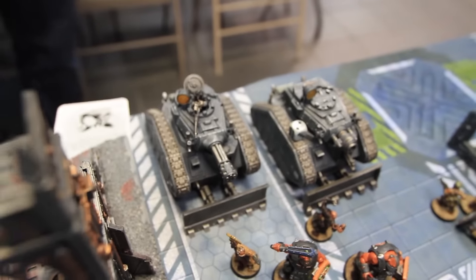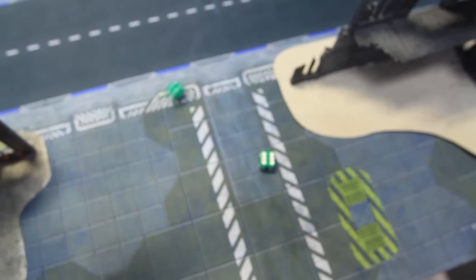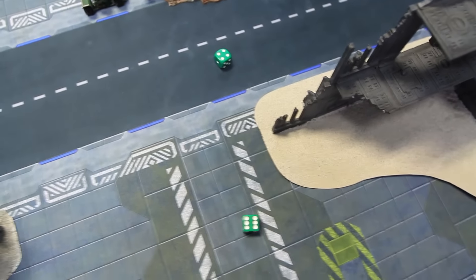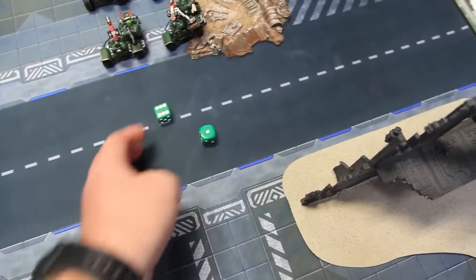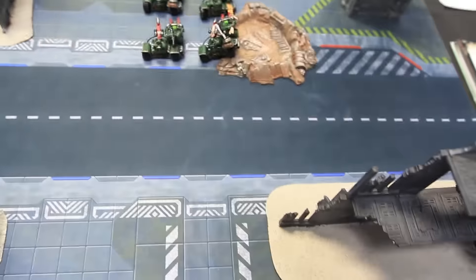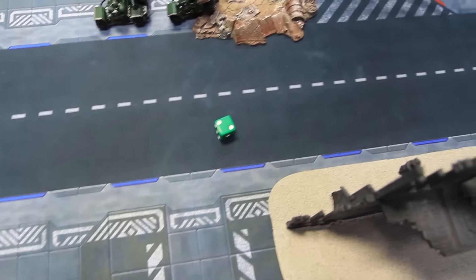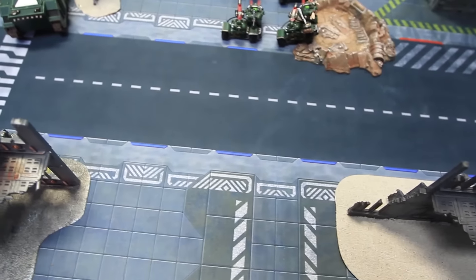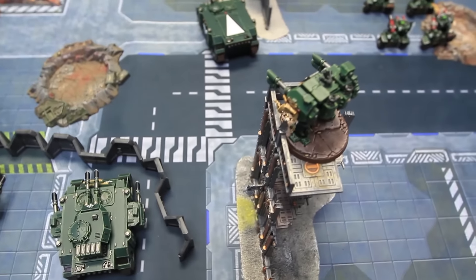The Mortis Pattern Dreadnought fires on the Demolisher through the window — twin-linked lascannons, two hits, one penetrating hit. With night fighting the Demolisher gets a three-up save but fails it. Rolling on the damage table — plus one gives a three, result is Shaken. The Demolisher is now on one hull point and shaken.